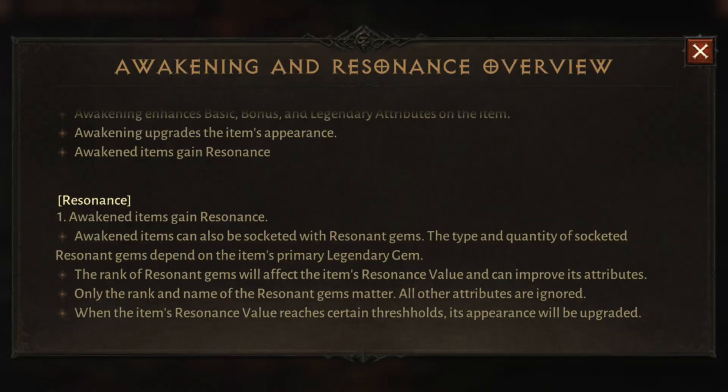We also have this explanation of the mechanics behind Resonance Value from the beta. The last three bullet points are particularly relevant. Number one: the rank of Resonant Gems will affect the item's Resonant Value and can improve its attributes. Number two: only the rank and name of the Resonant Gems matter — all other attributes are ignored. Number three: when the item's Resonant Value reaches certain thresholds, its appearance will be upgraded.